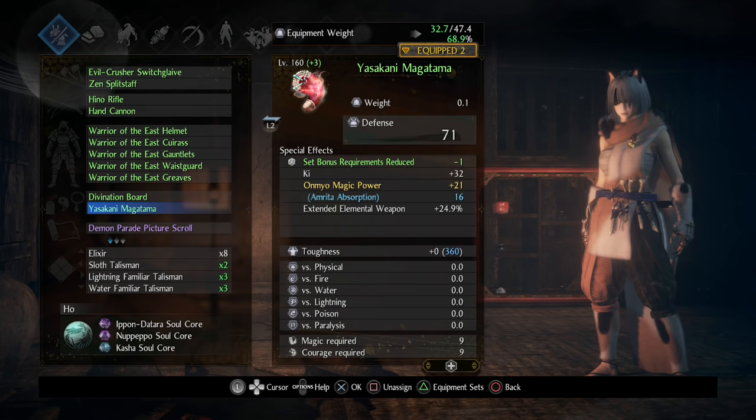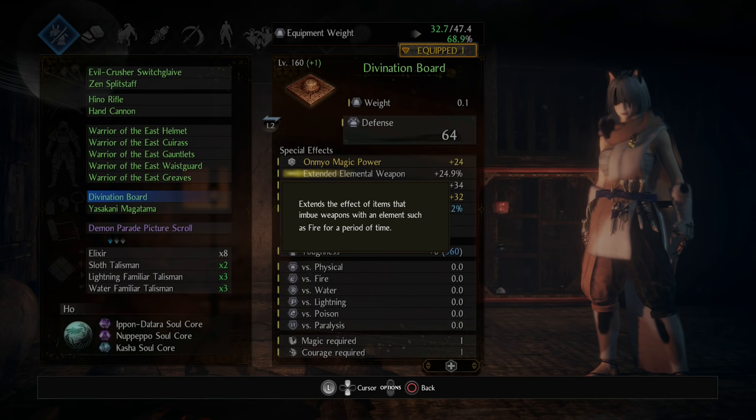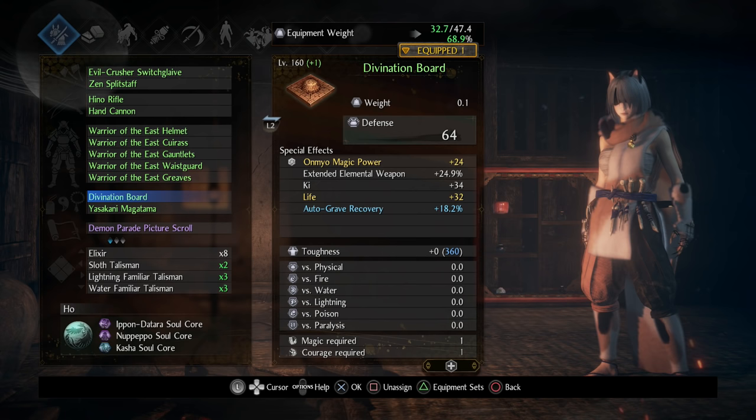The Yazakani Magatama — you will get this guaranteed when you beat the Eye of the Beholder on Dream of the Strong. One really nice thing you can get on your accessories, either from the Yazakani or through tempering, is Extended Elemental Weapon. This will make our Purification Talisman last a lot longer — and yes, Purity counts as an element — so you're talking about a 50% duration bonus for our weapon buff. That is extremely nice.